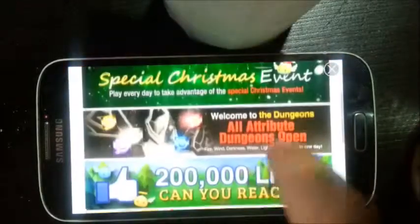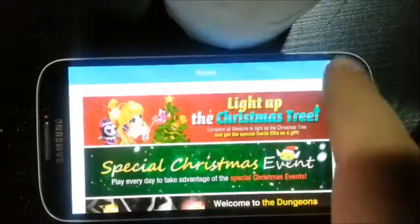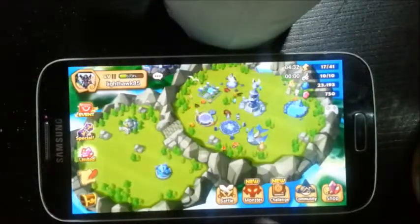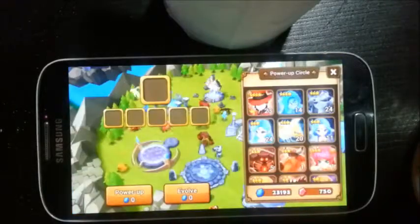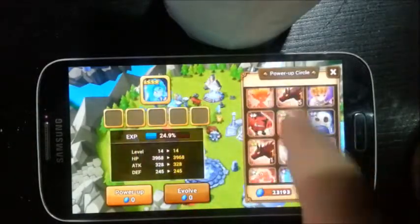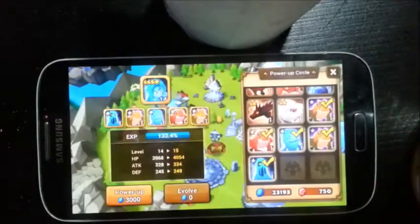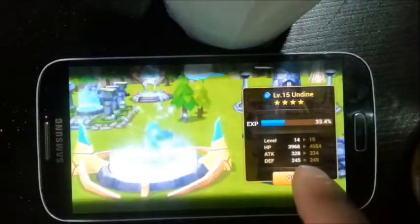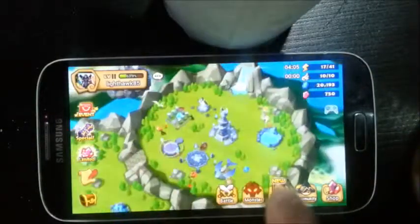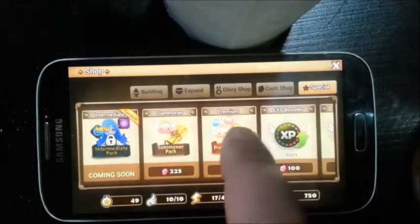I got lucky getting an Undine. All tribute dungeon. So I'm gonna do a 750 summon, but I need to clear some of this trash. Let's feed the Undine on that. Okay, that should be enough food. We're gonna go to shop and we are going to buy a cleaning pack.